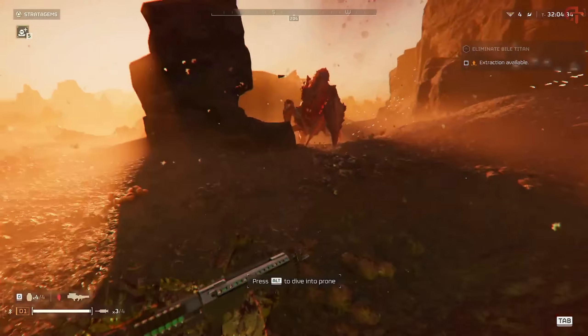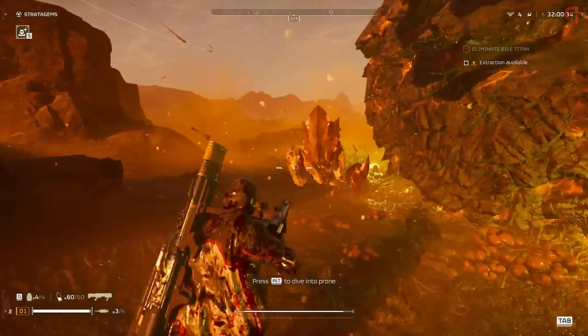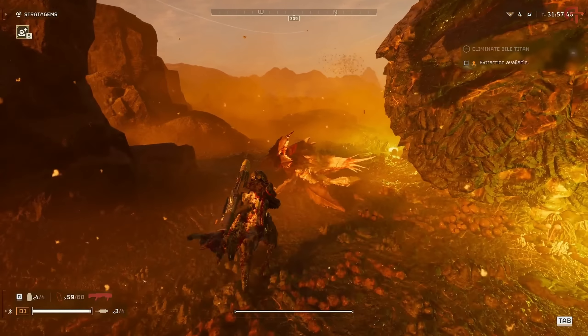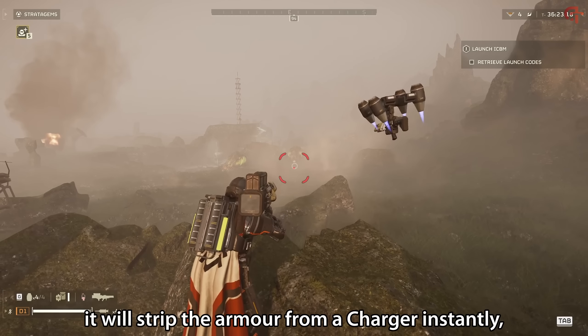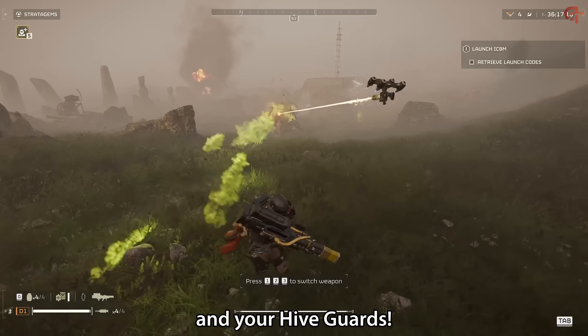Don't be afraid to use it against brood commanders and hive guards — it will one-shot both of them, and you're not wasting a shot because you've got infinite ammo. There are quicker ways to deal with them using something like the autocannon or even machine guns, but as long as you aren't currently being swarmed with bugs, anything hive guard and above is a really solid choice because it's going to one-shot practically everything.